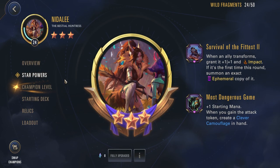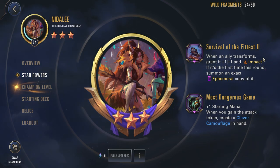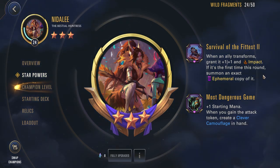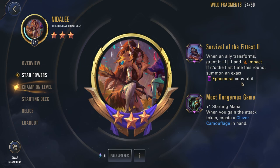Let's go take a look at her star powers. First we have Survival of the Fittest. When an ally transforms, grant 1-1 and Impact — that is the rank 1 version. At rank 2 (your 3 star), it also gets: if it's the first time this round, summon an exact ephemeral copy of it. So you're consistently trying to transform your units, and the first time each round you're also summoning an ephemeral copy, which is great for having either another attacker or another blocker. It can work on Nidalee or on one of your followers.